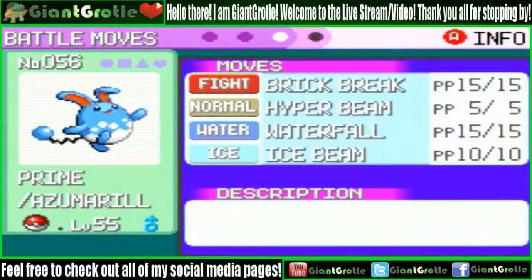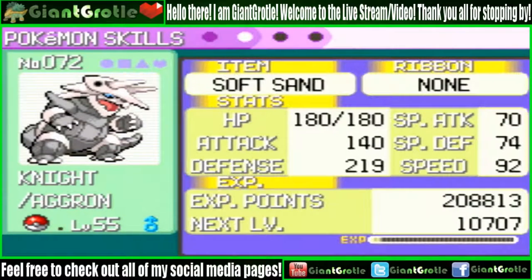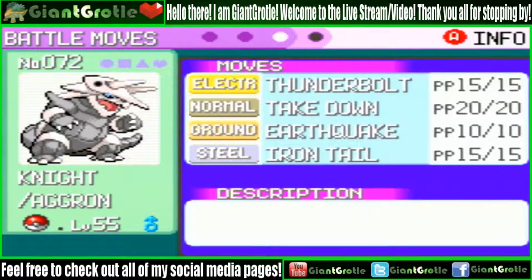Seaking's held item is the Sea Incense, and it knows Brick Break, Hyper Beam, Waterfall, and Ice Beam. Then there's Knight, my Aggron, holding the Soft Sand and knowing Thunderbolt, Take Down, Earthquake, and Iron Tail.